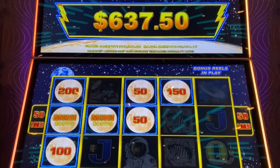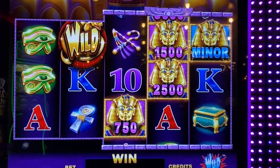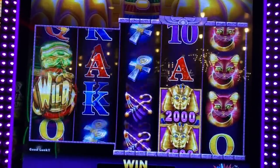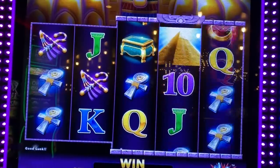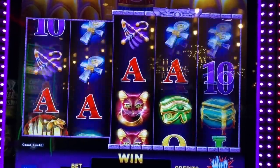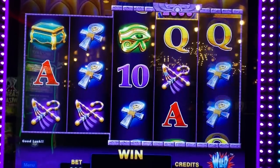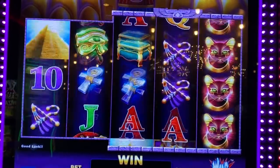Not too shabby — $637 on that one, nice. All right, this is called Golden King — it's AGS's version of Wild Wild, so I gotta try it. I haven't hit much on it. I got one Wild Wild and then I realized what I was playing. I guess it's called Wild Cash. I'm playing this at the Orleans in Las Vegas. Just like the other Wild Wild, you need Wild Wild on the first two reels.